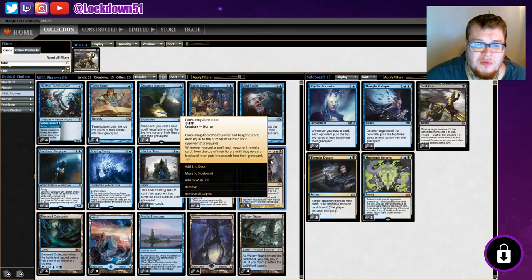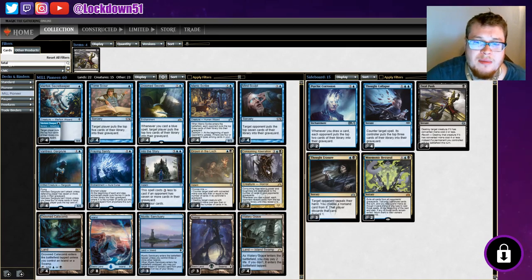Our other backup plan is Consuming Aberration — an awesome card I've played before in paper builds. I got it to like a 32/32 at one point, it was pretty insane. Aberration's power and toughness are equal to the number of cards in your opponent's graveyard, and whenever you cast a spell, each opponent reveals cards from the top of their library until they reveal a land card, then puts those cards into their graveyard.